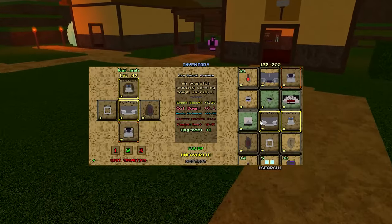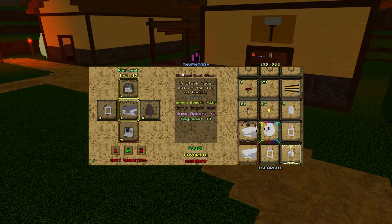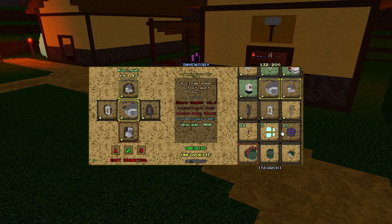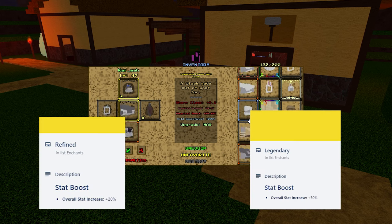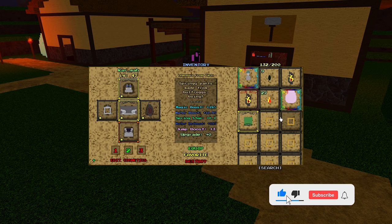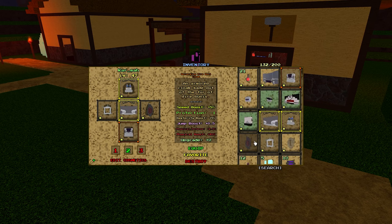With enchant transferring, it is basically how it sounds — you're able to transfer an enchantment, such as this Berserking Khaki Cloak or this Earthen Bunny Cloak. The only thing you can't transfer are legendary enchantments, which sucks — I had to learn the hard way. I'm not sure if refined enchantments can be transferred either, since refined is basically like legendary but weaker. Things like Thirsty Fireball enchants, though, you're able to transfer.